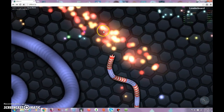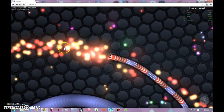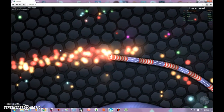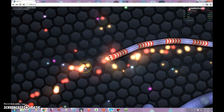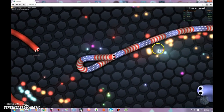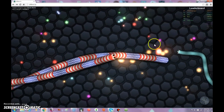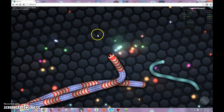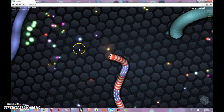Oh, I got him! He ran into me even though he kind of killed me — or ran into me. Big snakes are sometimes stupid enough not to see the little snakes, because the bigger snake you are, the farther your camera goes out, which makes it harder to see the little ones because you don't expect them. Sometimes they'll try to jump in front of you while you're focused on another snake. It's really fun.